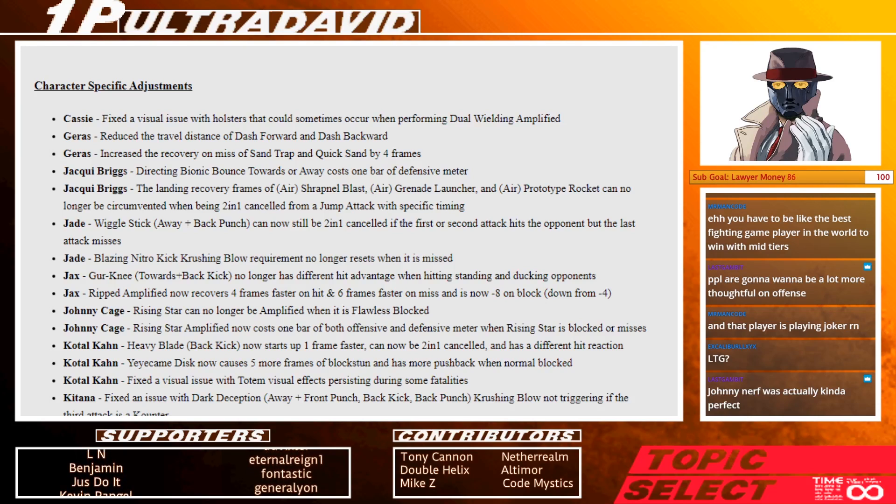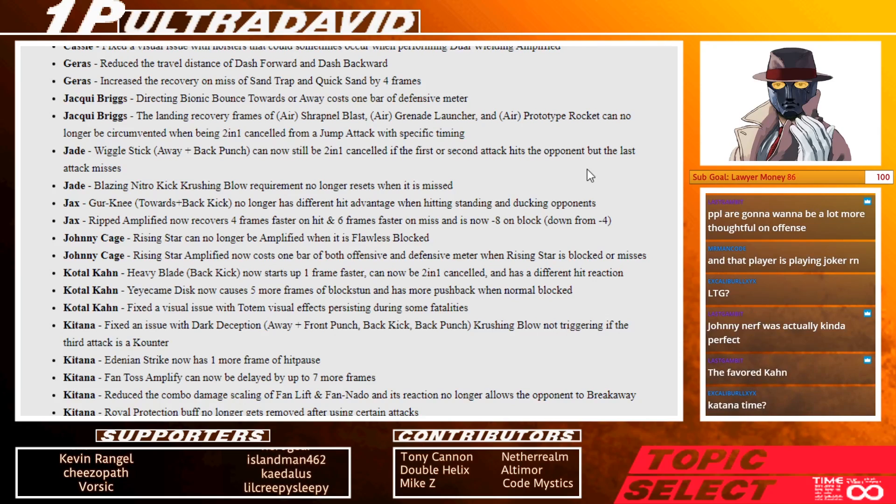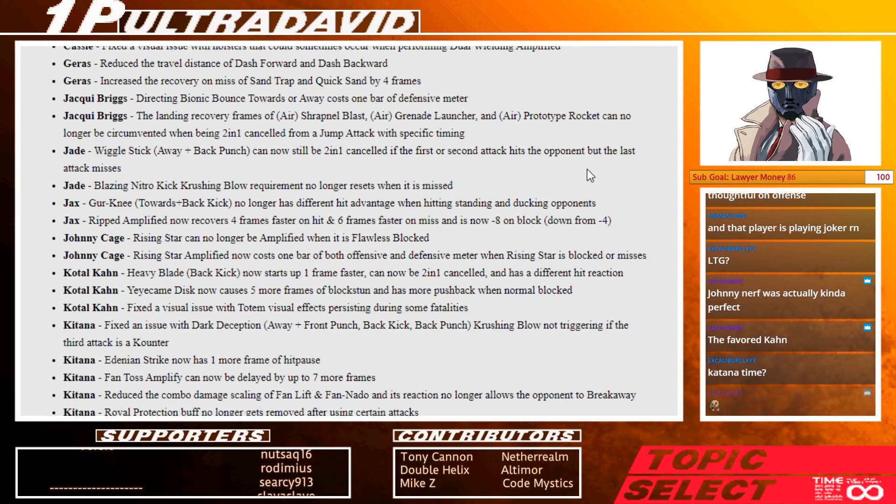Kotal Khan — I like the changes, the buffs are nice. Stand 4, that big ol' Macuahuitl tool, now starts up one frame faster and can be special cancelled. It's a whiff-punishing tool that can lead to damage, and it also means you can do stand 4 into damage buff totem and that's safe — which is really strong. The projectile causing 5 more frames of block stun with more pushback means he's a little bit scarier in projectile wars. Still not one of the best at it, but a little bit scarier.